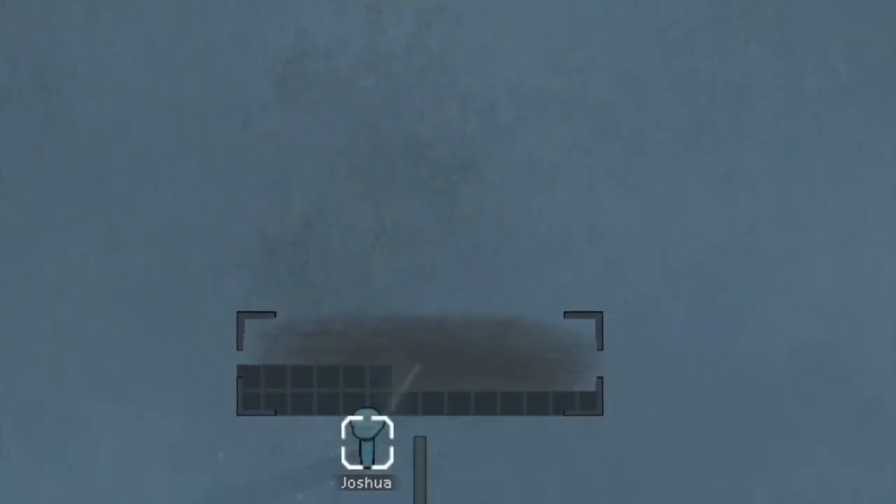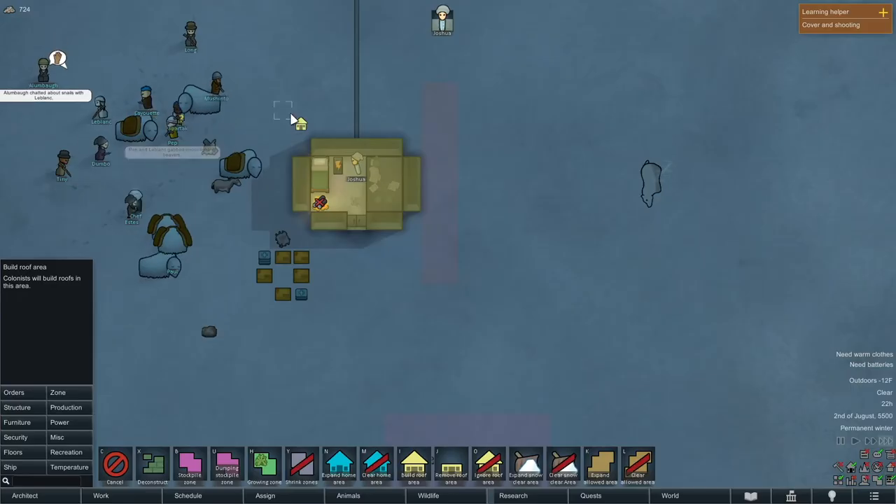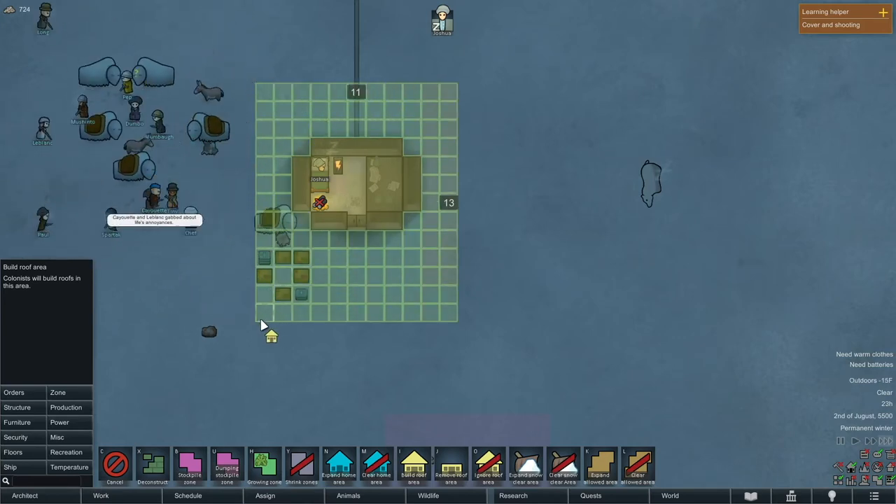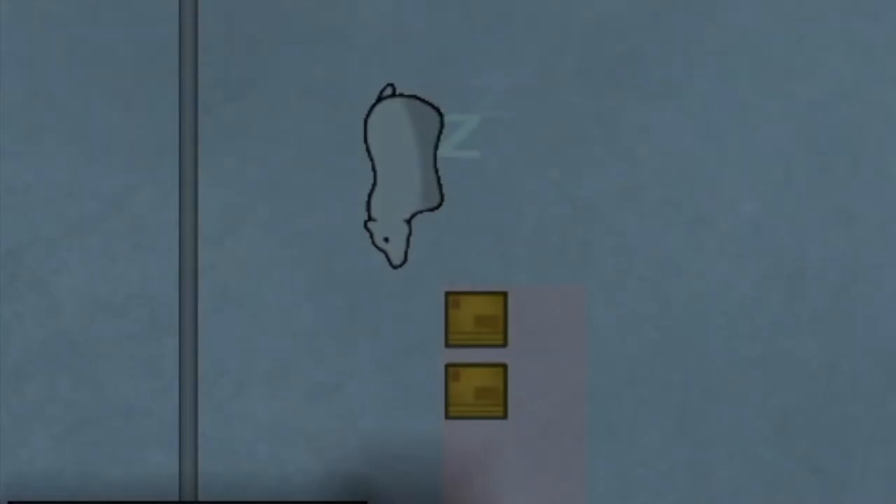While Joshua's building the wind turbine, I'm gonna put some roof area down so we can prepare for when we upgrade the base, add the extra layer of insulation, and cover up the stockpiled goods. I'm also gonna have to go kill that polar bear pretty soon — I don't want him eating all my food. He's literally sleeping next to my meals, so I'm killing him as soon as I can.